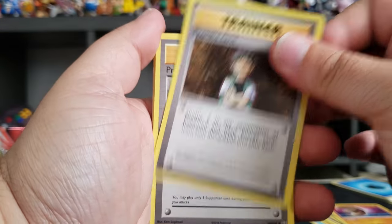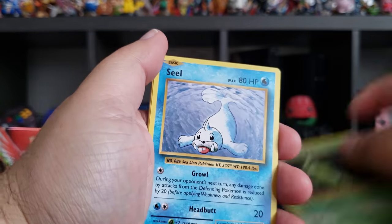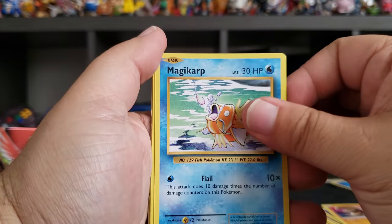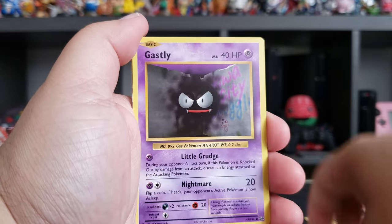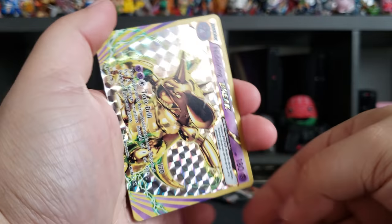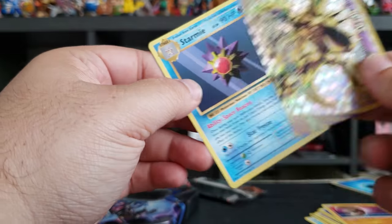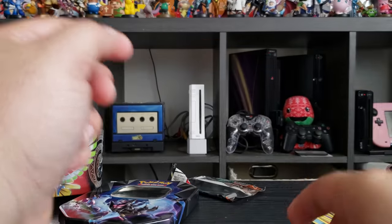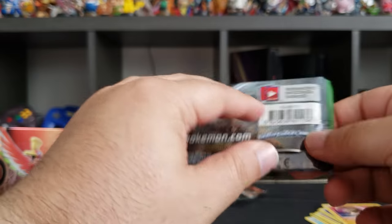From XY Evolutions: Brock, Professor Oak, Metapod again, Seel, Magikarp, energy, Caterpie, Gastly, and a Nidoking BREAK — sweet — and a Starmie! Let's go with XY Fates Collide next.